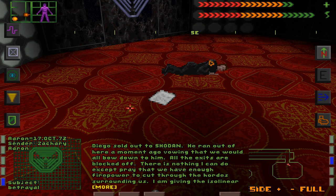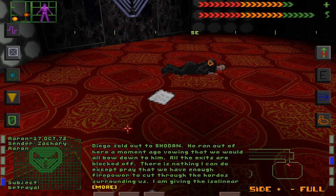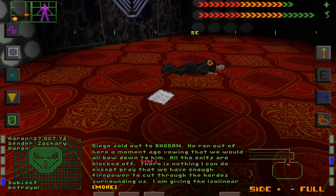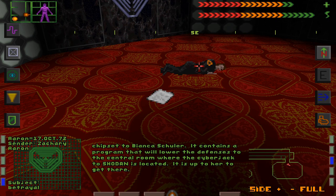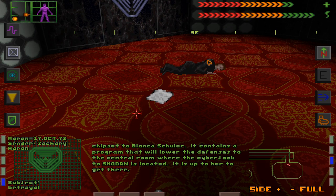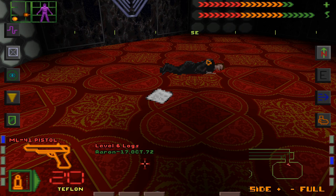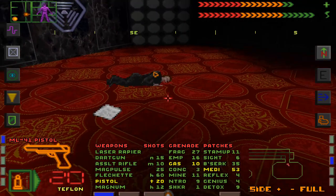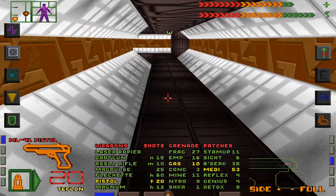'Diego just left — he sold us out. I can already hear the cyborgs on their way. The dining hall's a dead end. I only hope Bianca made it out of the trap — if anyone can make it up there and use the chip, it's her. That cyberjack is Shodan's Achilles heel.' Oh, there was a cyberjack that we walked past or saw but didn't go near. 'Diego sold out to Shodan — he ran out of here vowing we would all bow down to him. I'm giving the isolator chipset to Bianca Schuler.' Was she his secretary? It contains a program that will lower the defenses to the central room where the cyberjack to Shodan is located. So we have to find this chip.